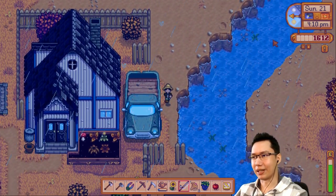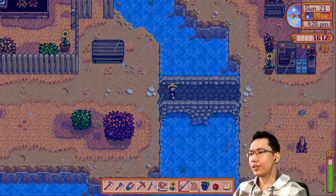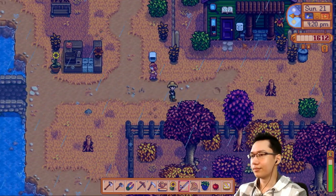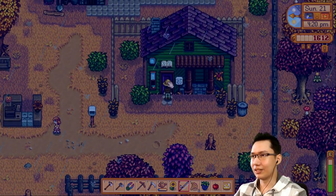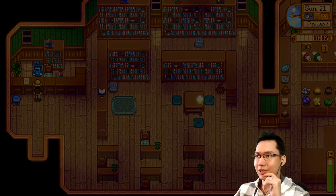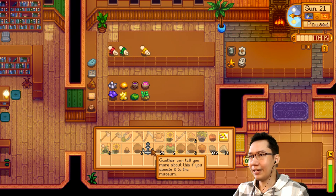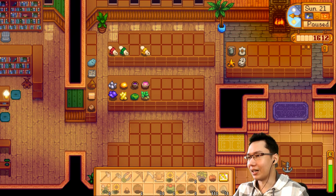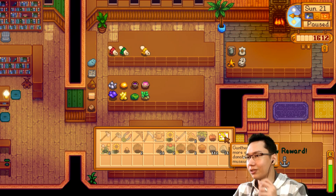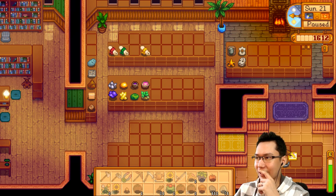I'm not sure if autumn has had a storm like this. Let's drop this stuff off at Gunther's. We got an anchor and a golden relic. Donating to the museum — an anchor is a human artifact, and the golden relic is also a human artifact. New reward!